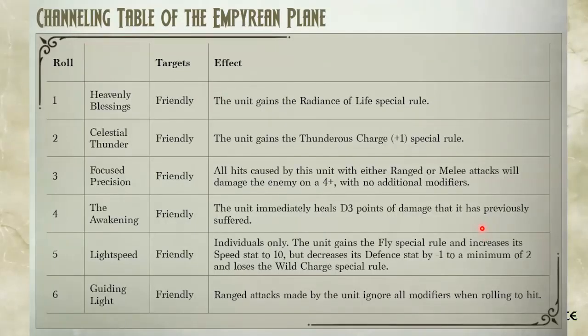The channeling table has some interesting results for the Empyrean Plane. There's Radiance of Life, Thunderous Charge — basically Brew of Haste for free if your unit is not disordered — Hammer of Measured Force which also works on ranged attacks, Healing D3, Wings of Honeymaze effect, and an effect that lets you ignore all modifiers when rolling to hit. This is great for ignoring stealth, cover, and movement-and-shooting penalties, especially if your unit has no steady aim.